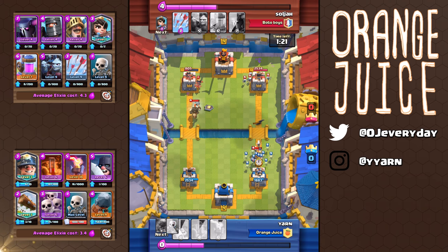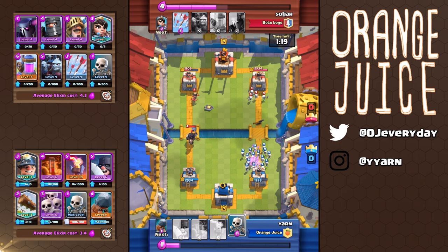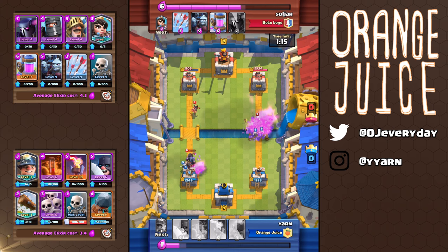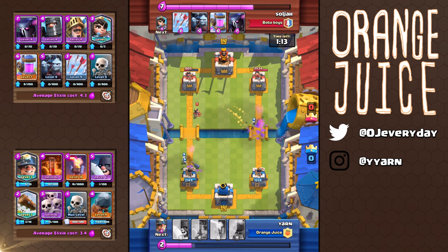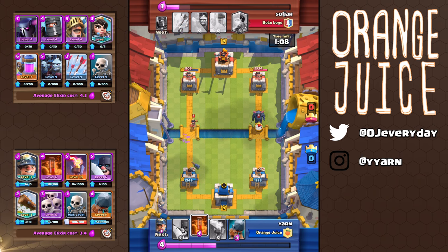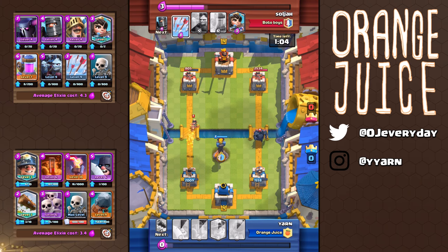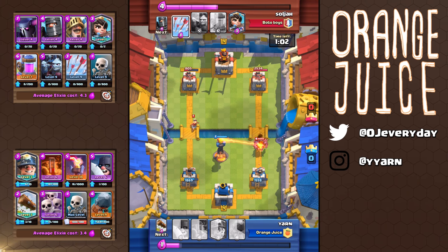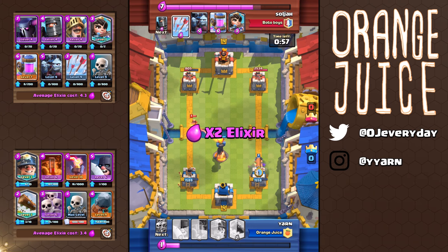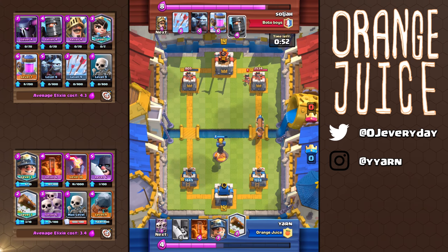But I didn't have enough elixir to plant the skeleton army in time so as the prince reaches my tower — if you've already seen my skeleton video, it's best to let the dark prince connect to the tower first, then plant the skeletons in front. This pushes him back and allows my skeletons to take him out without getting any more hits on the tower. I was going to counter the princess with an executioner but he planted a PEKKA. And with the new 1 second deploy time, I planted my inferno tower aggressively high to take out the PEKKA, then the princess.